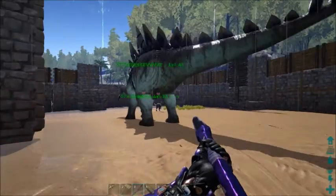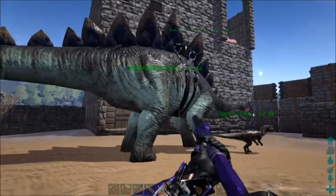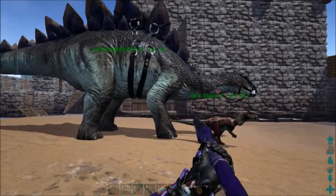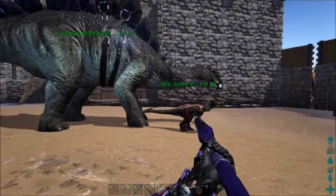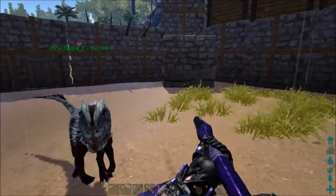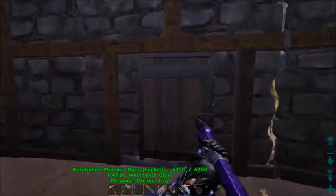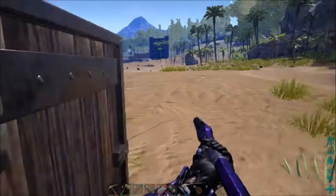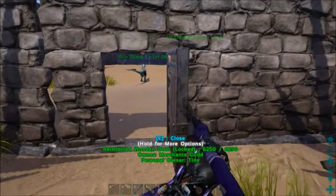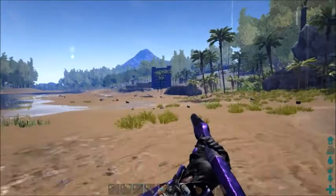Here we have a few of our dinos — actually these are some of OJ's dinos. OJ and Tiny, who's no longer on the server anymore. We have Steve, who's our Stego, and OJ's guards here. I turned my graphics up just for this video, guys — I hope you appreciate how much my PC is struggling right now. And up in the distance you can see a big-ass dino gate, which is part of our base.